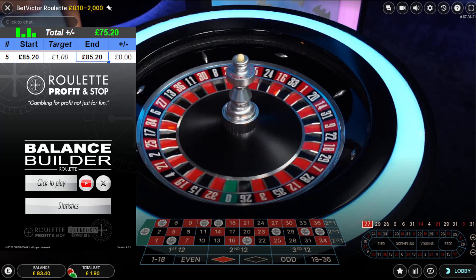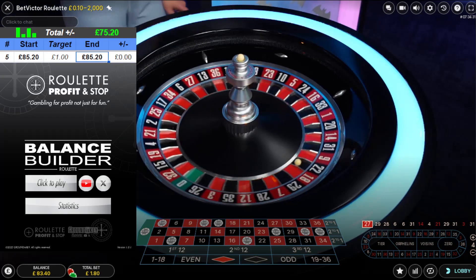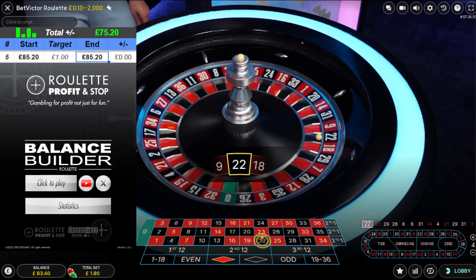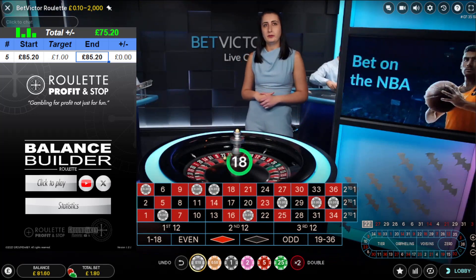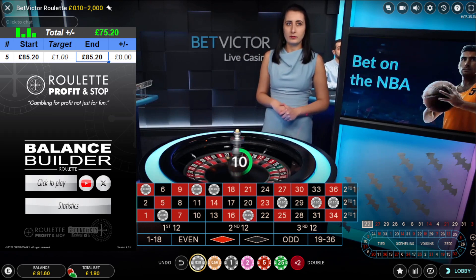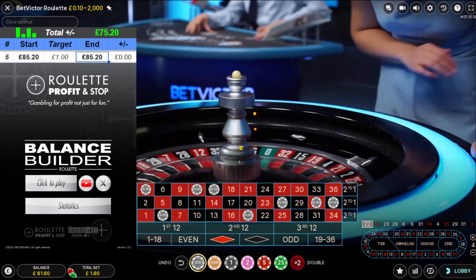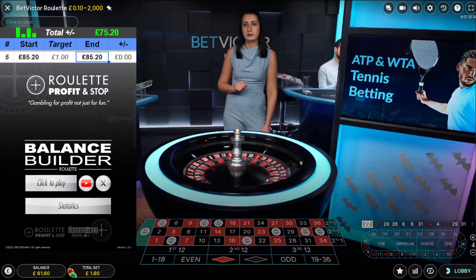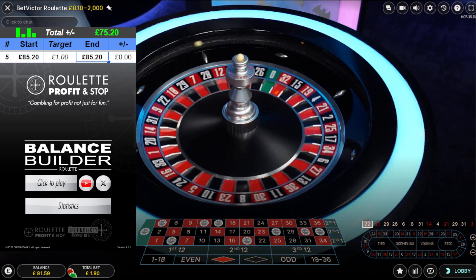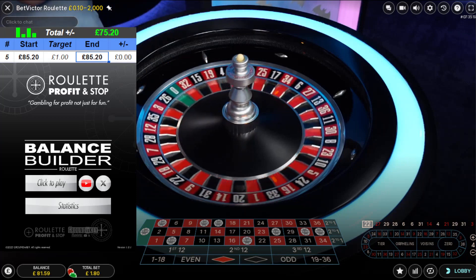Five forty profit if it lands - four, three as well - zero neighbors, looking good. Still looking good. 22 landed. I want to repeat this. I'll get three pound sixty profit now. So I'm doing zero neighbors, four through to twelve - twelve, thirty-five, three, twenty-six, zero, thirty-two, fifteen, nineteen, and four. We don't want to see numbers 21 or 28 because they're usually bad numbers. 21's a bad number - I'm not going to continue with that.